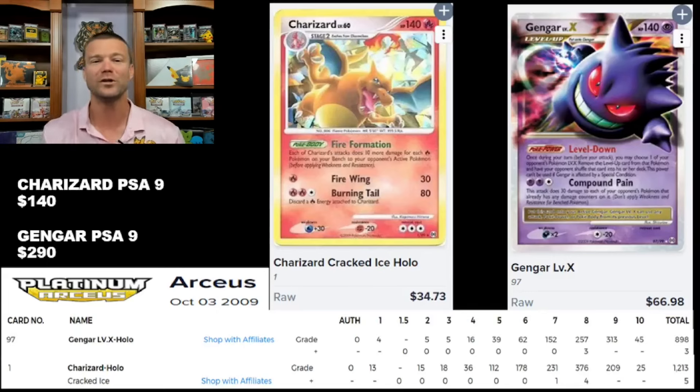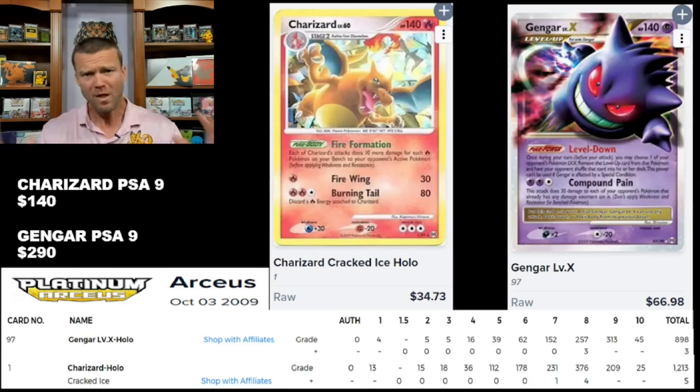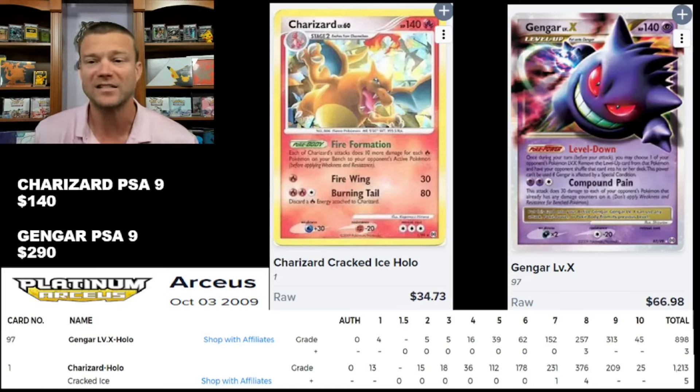We're starting with the Arceus Platinum Series, and I wanted to find cards with exciting art. The art from back then can't compare to today — the technology and desire just weren't there. But we'll start with that Charizard Cracked Ice Hollow from the Arceus Platinum set. That card is really, really stunning. The Cracked Ice Hollow in the background jumps off the page at you. I do have that card in a PSA 9 holder, and I can totally attest that it is absolutely amazing.